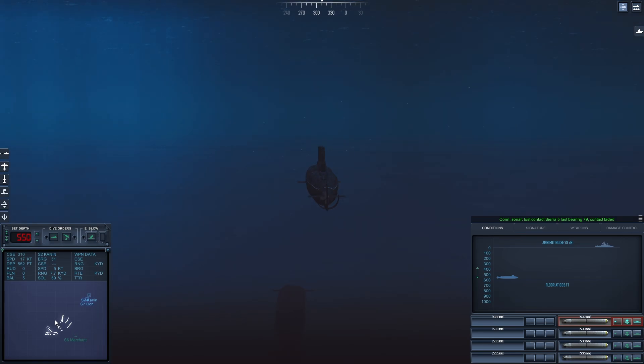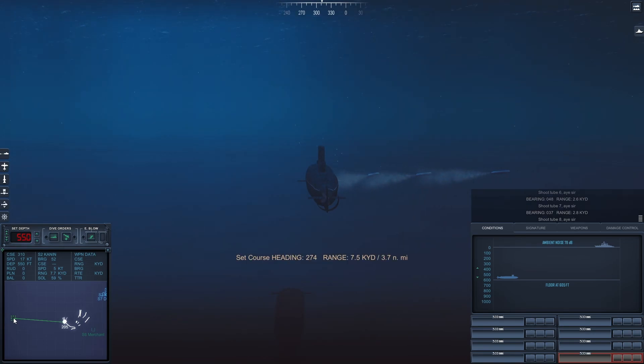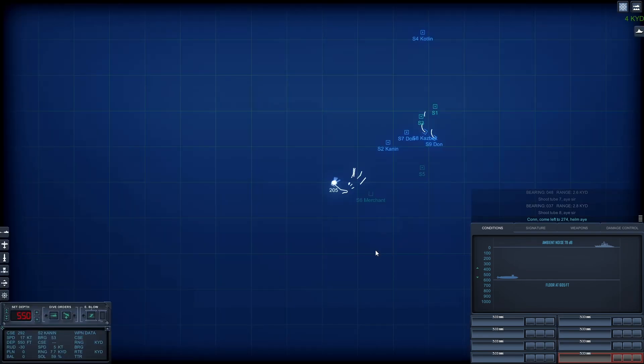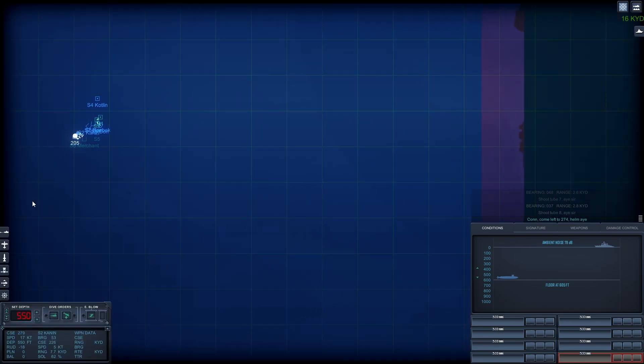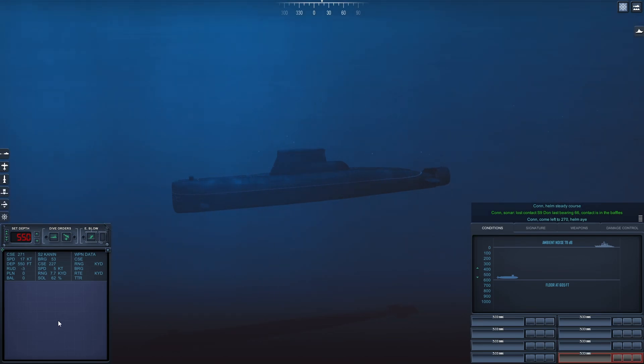Con Sonar lost contact Sierra 5. Last bearing. Con Dive at 5-5-0 feet, dive by. Con Dive at 5-5-0 feet, dive by. Con Dive to 2-2-7-4, helm aye. Con Helm, come left to 2-7-0, helm aye.